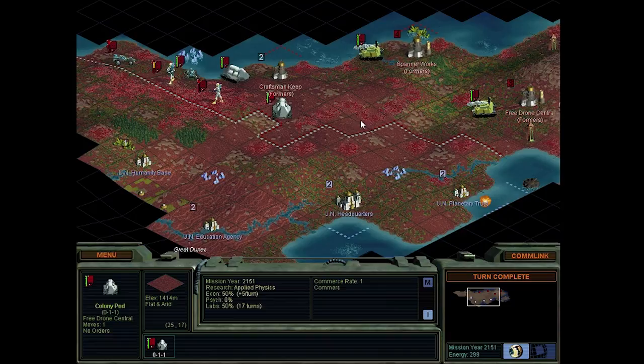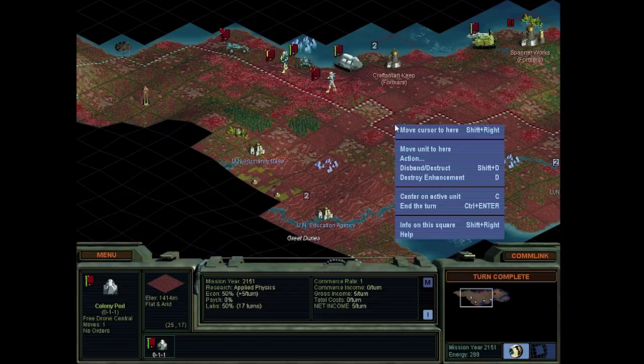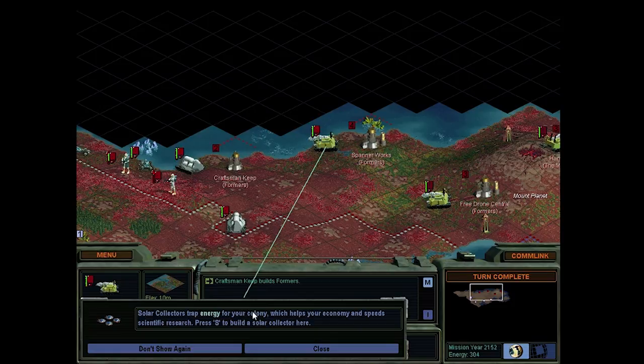Hi everyone, and welcome back to some more Alpha Centauri. I'm wondering how much we could push this border by settling a city right here. We should be able to push it a little bit. Let's give it a shot.